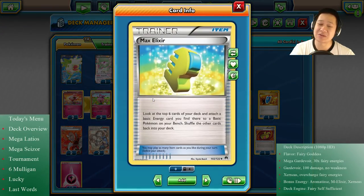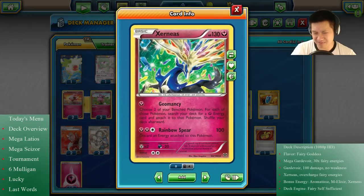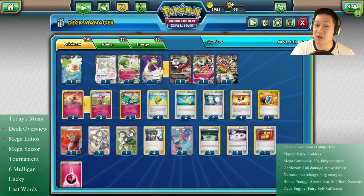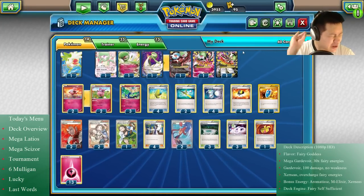Why is this deck faster than previous Gardevoir decks? Max Elixir. Xerneas is an excellent energy charger but now we get even better backup with Max Elixir. It only does one energy one time, but you can easily get up to 180 damage in a single turn with Brilliant Arrow. This is why the deck is faster than before.